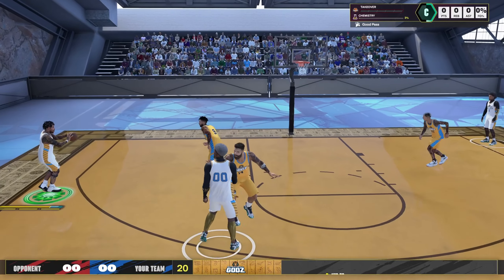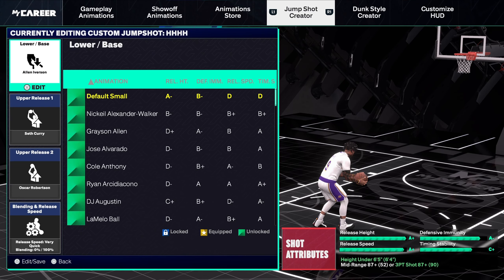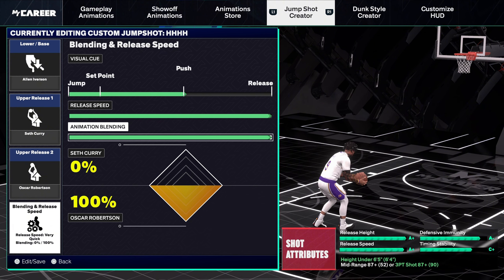Let's get into the jump shot — real easy, real simple, can't complicate this. This is my 6'4 jump shot: Allen Iverson base, Seth Curry release one, Oscar Robertson release two. Look, I went release all the way to Oscar Robertson — there's no point adding any other release if you have Oscar Robertson as one of them. Everything on the bottom right is a plus. For timing: right before the push motion, right when it gets to your head, that's when you release — you're gonna green every time.